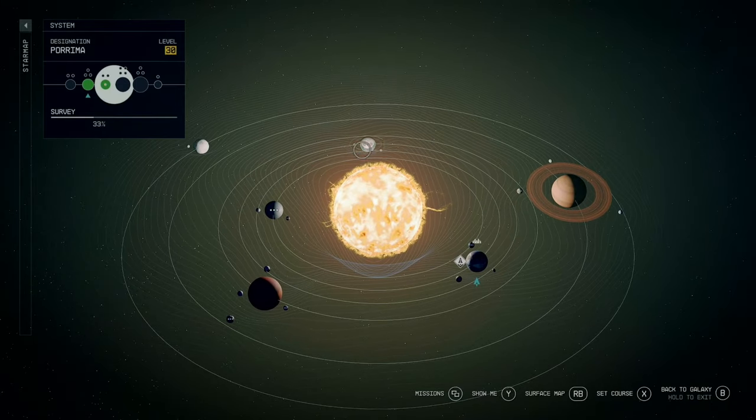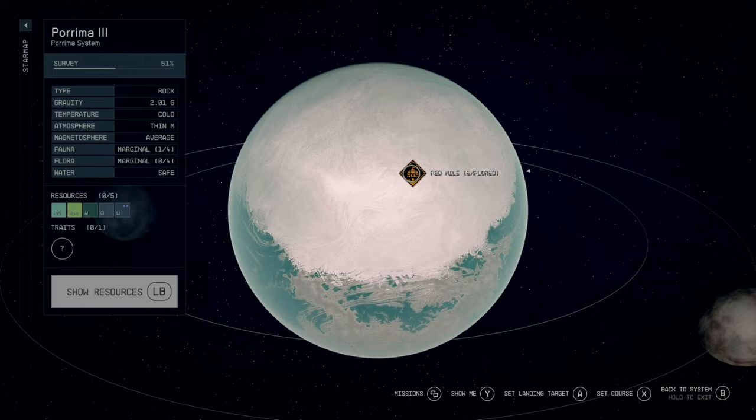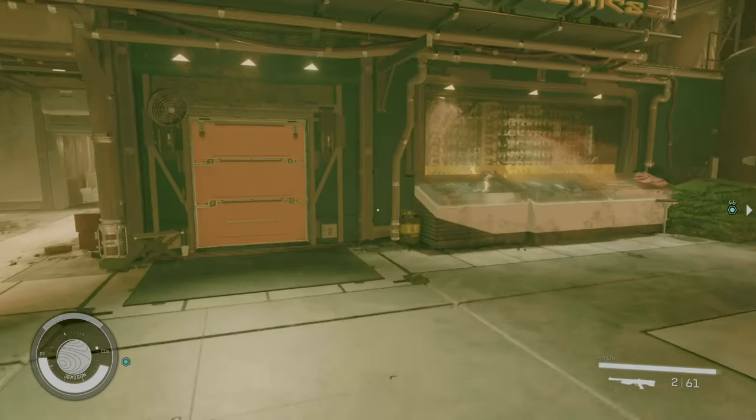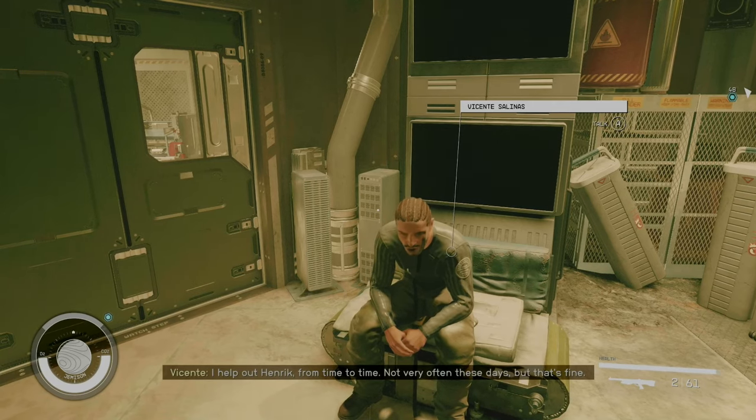You can find this place on Poruma 3 in the Poruma system, and if you want easy directions you can actually pick up a quest from Vincent at Apex Electronics in an area called The Well in the lower regions of New Atlantis and it'll point you right there.